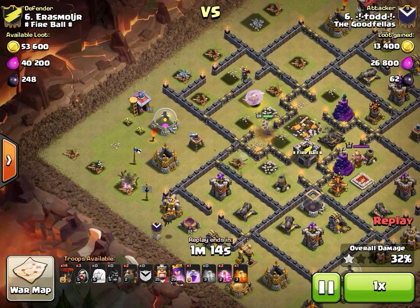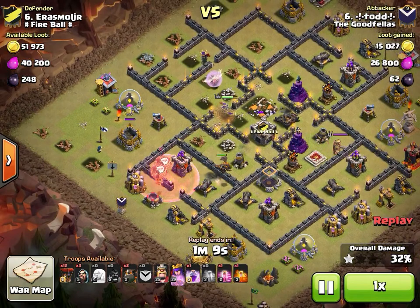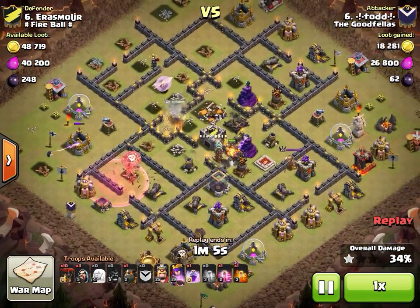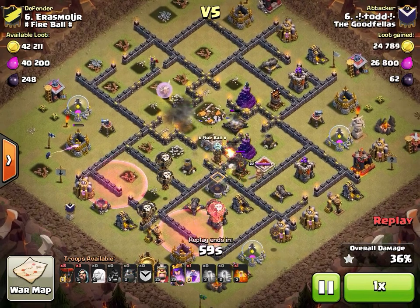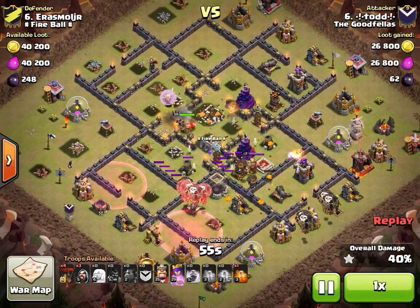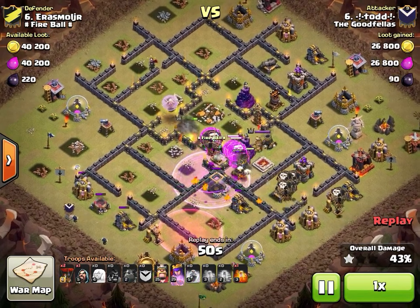He does a heads-up play with a wizard for cleanup early despite his queen taking forever to reach the second air defense. Nearly a minute and a half in and he still hasn't deployed his loon portion — but he's not panicking. Skeleton traps pop, finally the queen locks onto the air defense, and the second it goes down, the hounds go in.